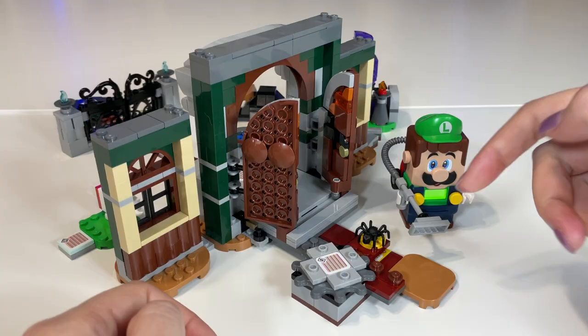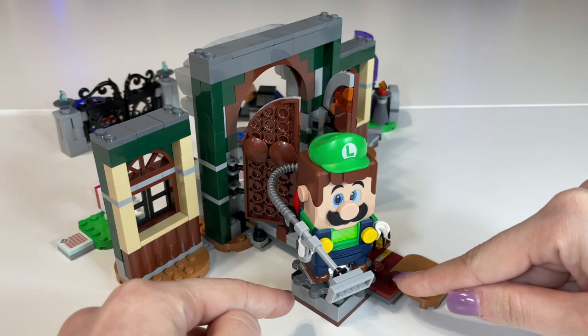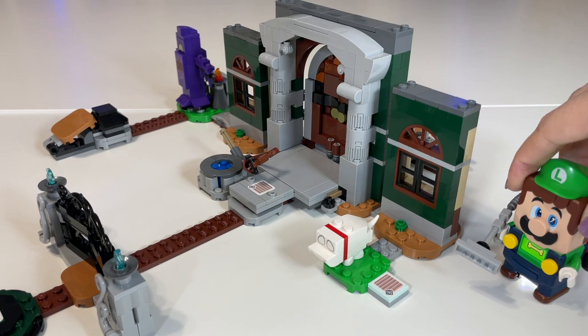Then you press Luigi down onto the scanning point and push him through the doors. Once on the other side, there's a little scan tile hidden down there. You put Luigi onto this little rotating gear and close the doors, then scan the bone tile.